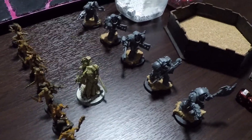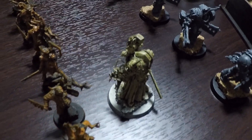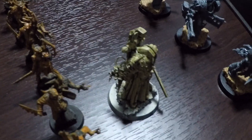Rounding out the battalion detachment, there are two elite choices. First is a single plague surgeon, armed with a balesword, a bolt pistol, blight grenades, crack grenades, and he also has the Relic of Decay, the separating plate.